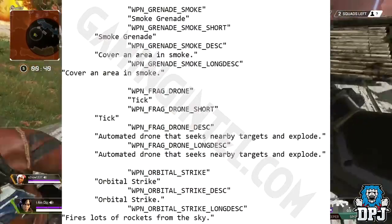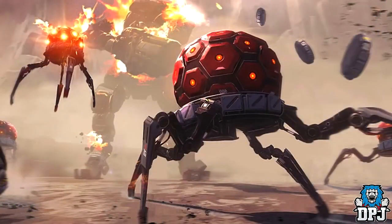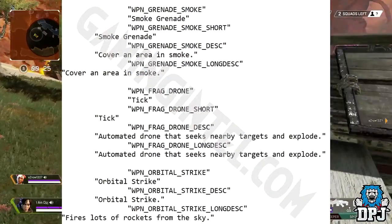Next is something called the Frag Drone — described as an 'automated drone that seeks nearby targets and explodes.' We've seen something similar in Titanfall, where they were called Ticks and were notoriously dangerous. These Frag Drones could be quite nasty — essentially an automated seeker that hunts you down and blows up.